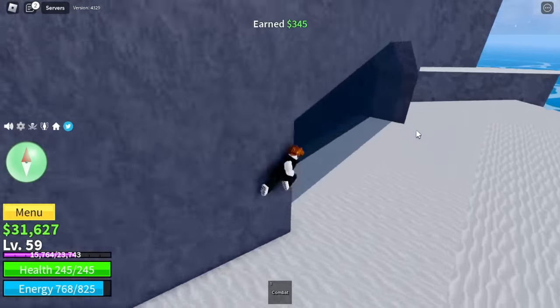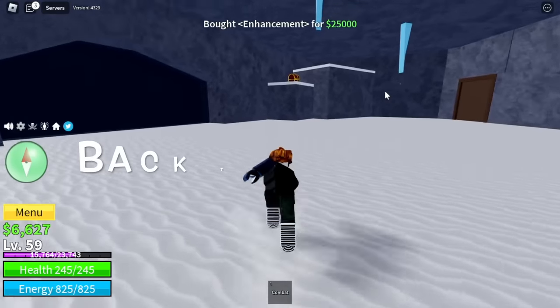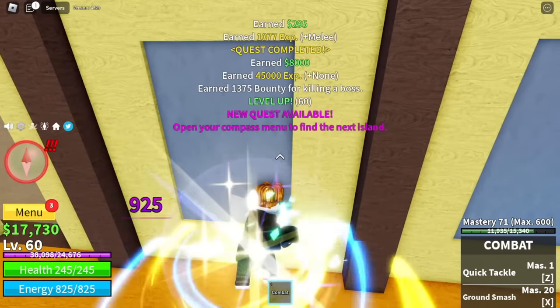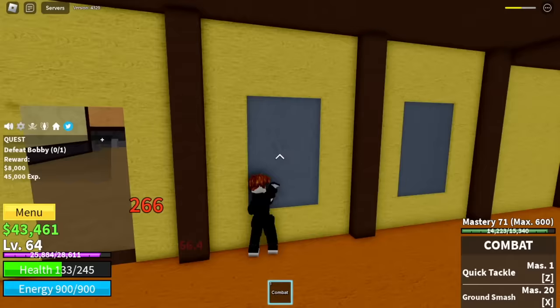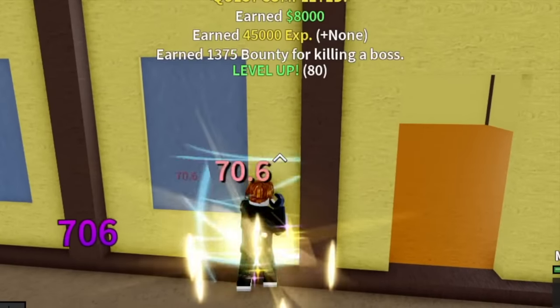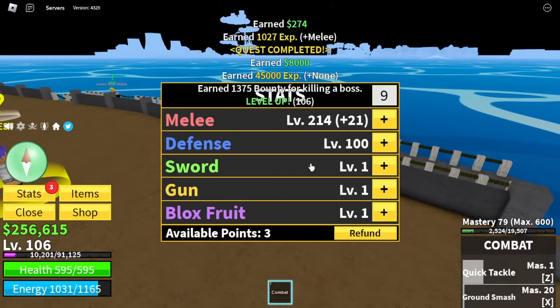Once you gain 25,000 bellies, head to the frozen village to buy enhancement — this is really good for fight styles. Now back to grinding Buggy. We're gonna focus on one-on-one fights because luring with combat is not really good. Our target here is level 105.